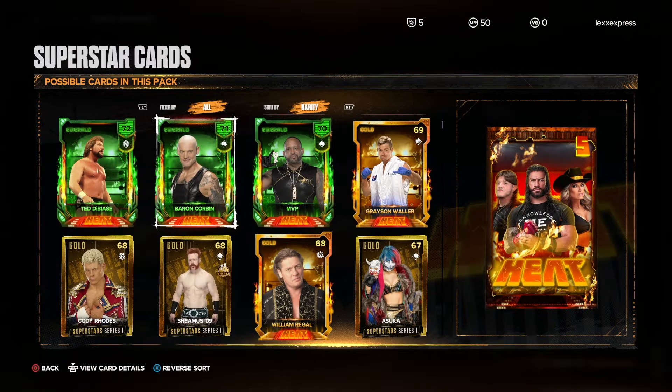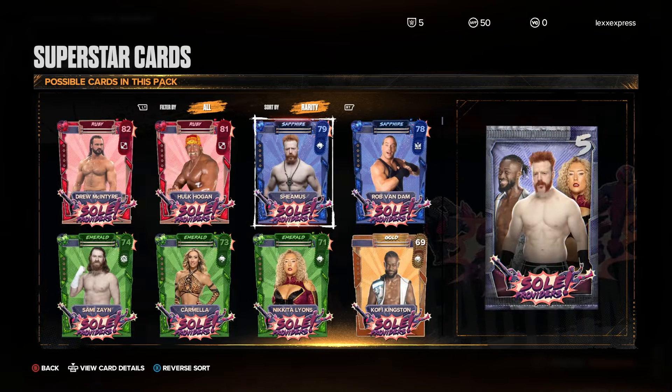The Heat pack has all this heat. We just got Baron Corbin. Soul Providers - look at all these options. We did get Sheamus though, I can't complain. We got the third best card in the pack, actually. So now getting Sheamus looks really good - but could've given me Hulk Hogan.